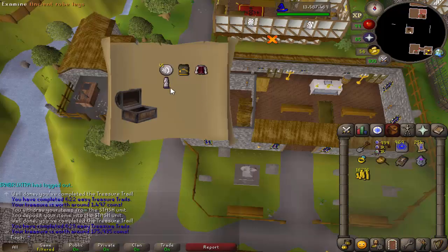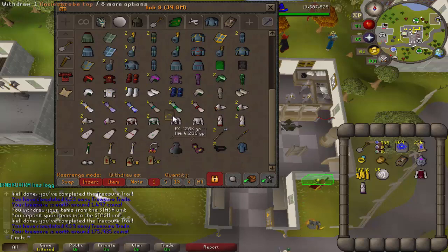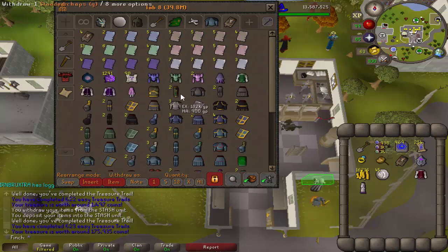That is a tasty clue — I'm not sure if I've got all of these pieces. I have a feeling that actually might be the other piece I was missing to fill out the set, and it is indeed — so that's another bank space saved. Very nice.